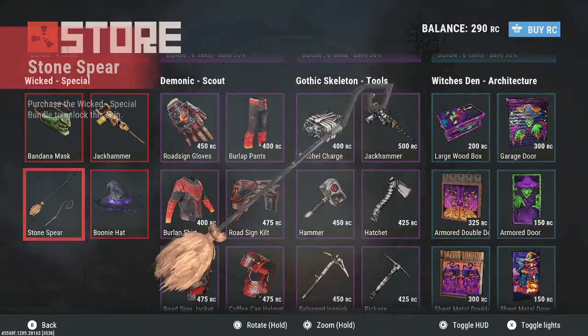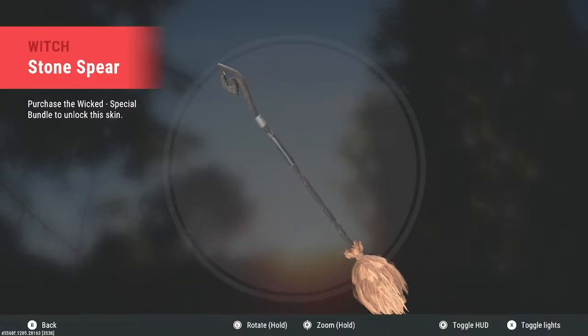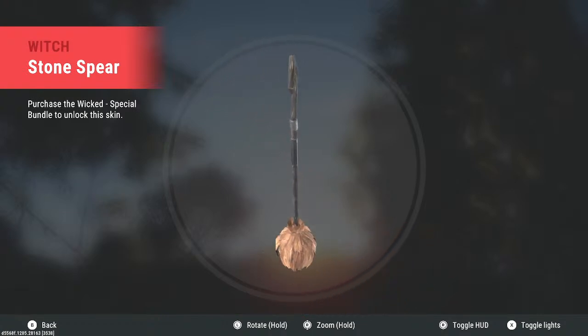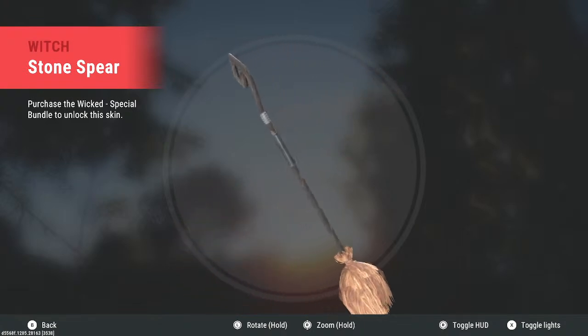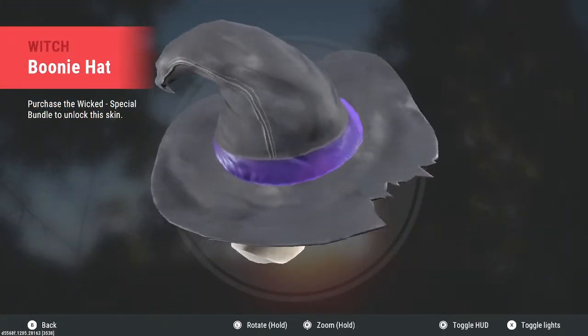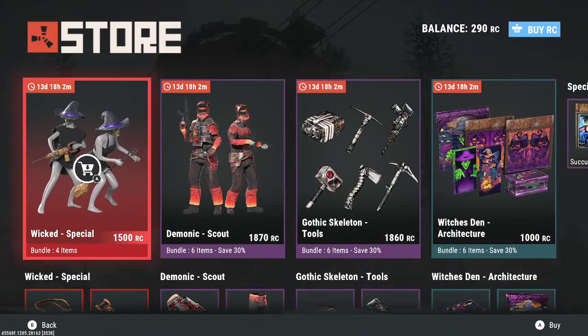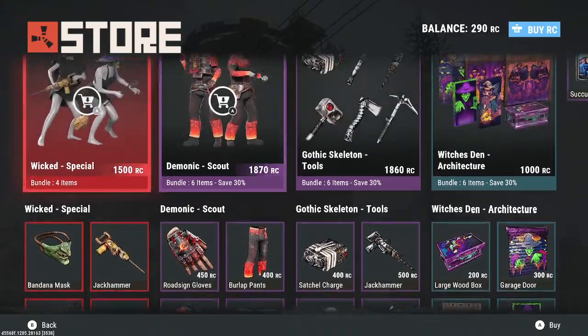The stone spear skin is there, but I don't really craft spears as often as I should. The witch broom skin — I feel like that should have been a paddle skin, that would have been nice. The boonie hat witch hat is okay but I don't think I'm picking it up. Four skins for 1500 RC is a little on the expensive side in my opinion — I don't think that's a big bang for your buck.